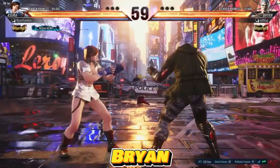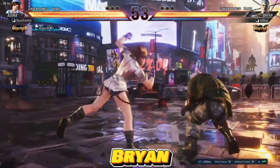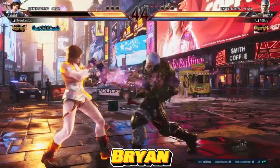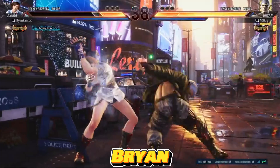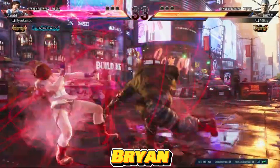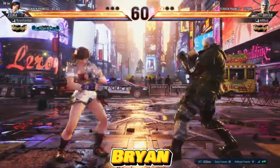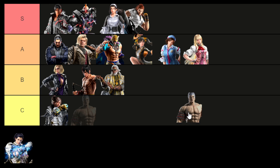Bryan emerges as a formidable force in Tekken 8, building upon his already robust presence in Tekken 7. His signature high damage output remains a key element of his character design, further amplified in the latest installment. Tekken 8 introduces a set of secure new launchers to Bryan's arsenal, enhancing his offensive capabilities. With exceptional space control and a potent Snake Eyes stance, Bryan not only boasts swift launchers but also excels in wall carry, making him a versatile and powerful contender. Additionally, Bryan's pressure game receives a significant boost from the introduction of heat mechanics. As a result, I'm placing Bryan in the S tier.